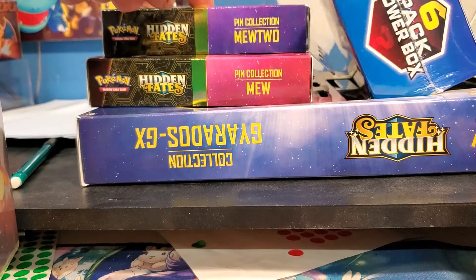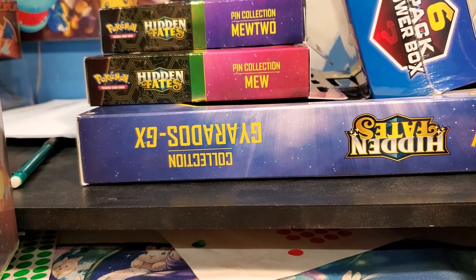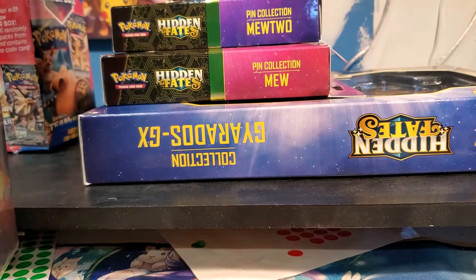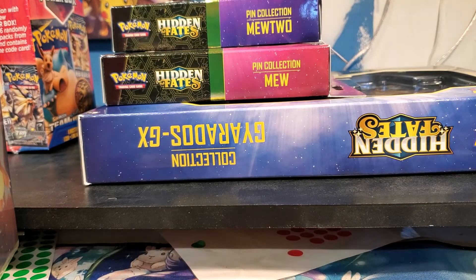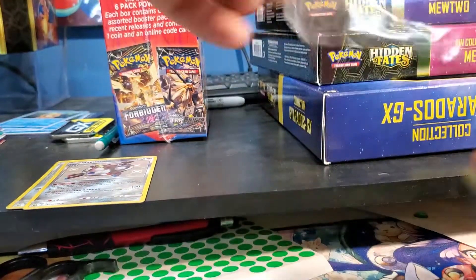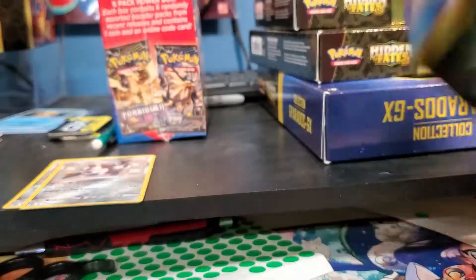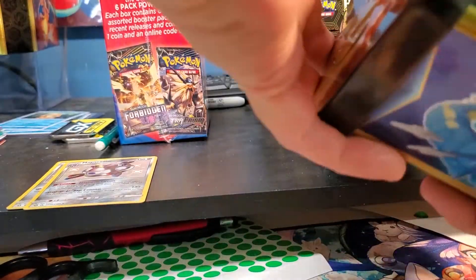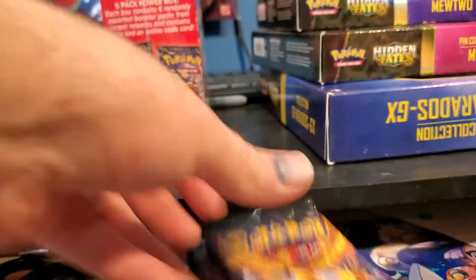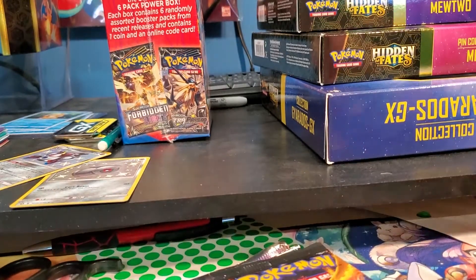These two - Walmart and Target - are newer, because all the stores have been out of the pin collections for a while and then they came back. We're gonna start with Raichu, bust them open, then go into Gyarados and then the two pin collections to see how they differ. First off the bat I pulled a Raichu GX - not many people pull that one, that's a hard card to pull.